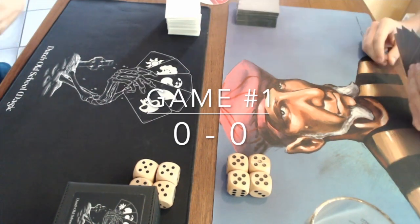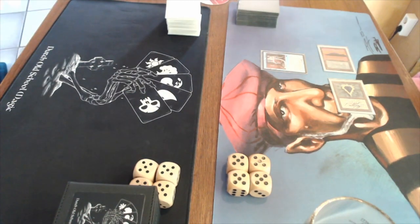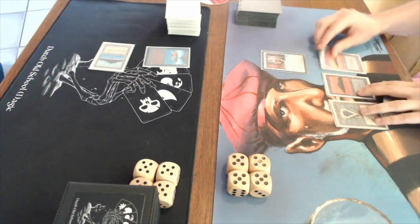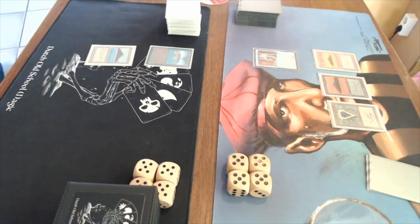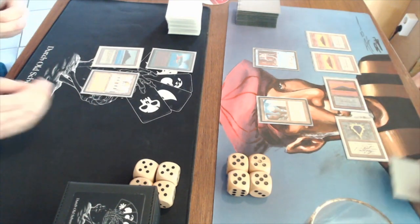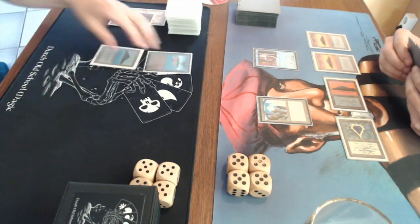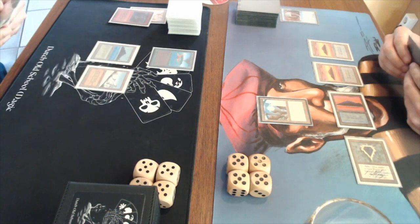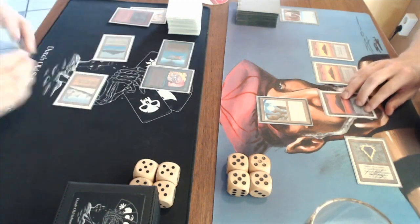Game number one. Zero zero - I believe I'm on the play, sitting on the right side with the Timmy playmat. My opening has Mox Sapphire. Instead of keeping two blue open to counter, I go for a Sage of Latnam. My opponent plays a Birds of Paradise. Going to untap, playing another Island - deciding not to attack. Then there's a Library of Alexandria from my opponent - not great. But then a City in a Bottle - perfect answer to that Library of Alexandria. He can't use the Library because he cast Birds of Paradise earlier.